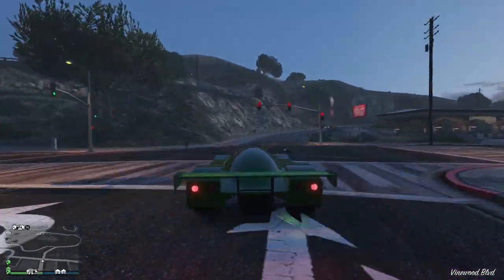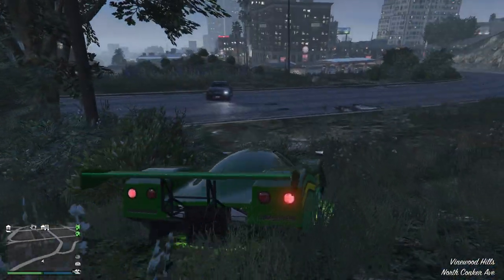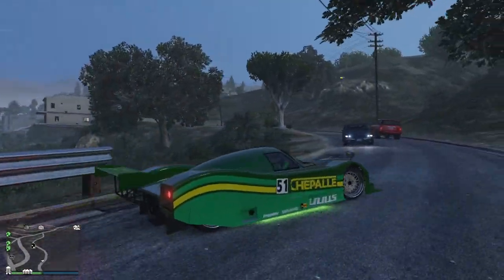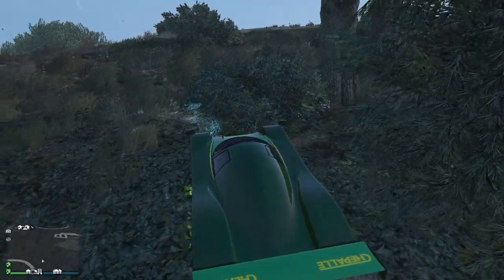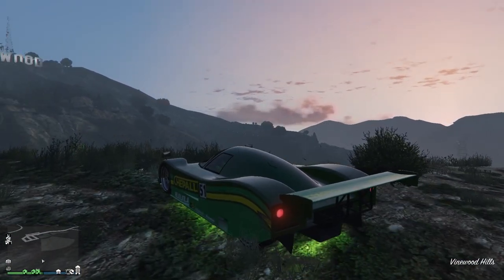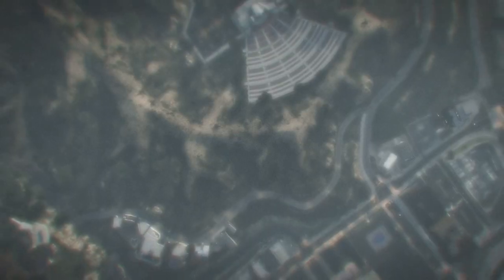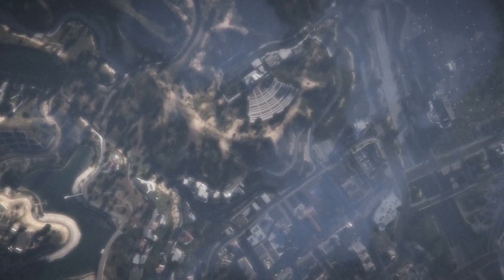Now this is supposed to be able to out-downforce an RE-7B. Based on the initial feel — okay, first of all it doesn't act as a ramp buggy, just so you know. Based on the initial feel, this is very grippy. Almost makes you want to know if it'll go up Chilliad.